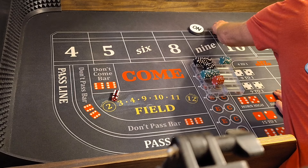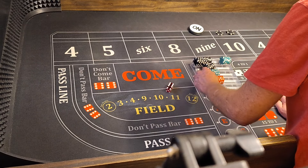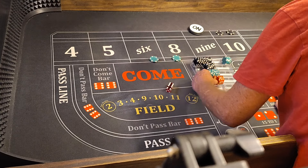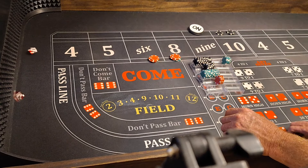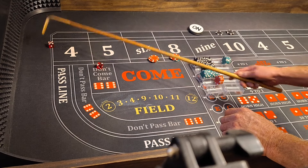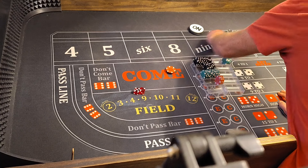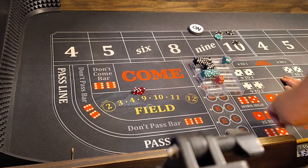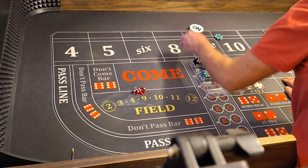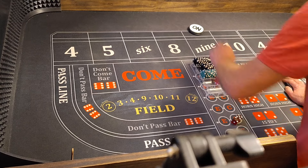That's the double odds on the 10 — $60, $60, and $80. Ready to rock. There's a 7-out — we went $100 on the flat, we lose our cap money, and we went $100 on the odds, paying $200 to win $100.